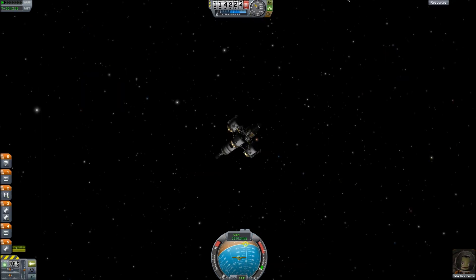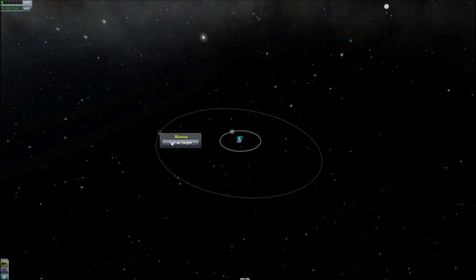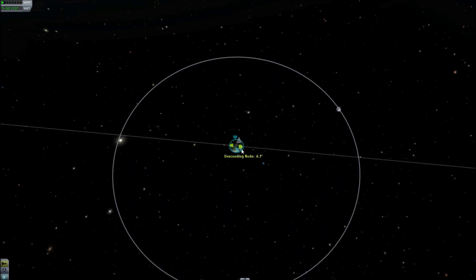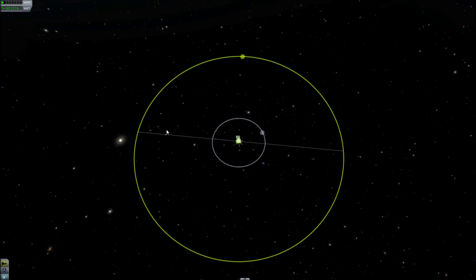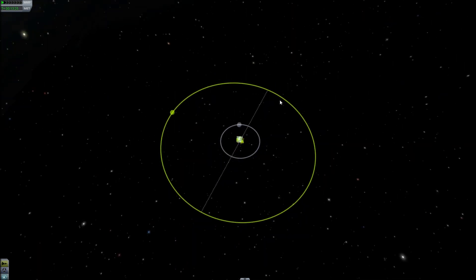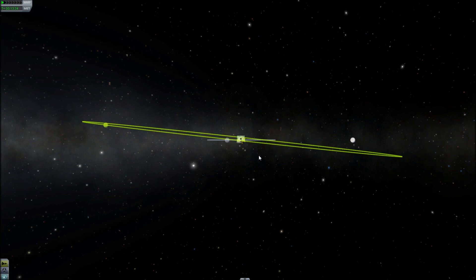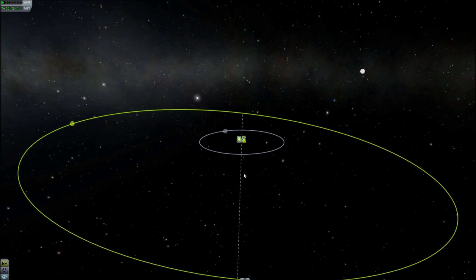We have reset the ship and are ready to do our Minmus mission. Let's look at Minmus — first thing we need to do is set it as our target. Now I look and I think the place I want to burn is probably around this area. However, I want to show you something: this line here is the ascending and descending node. The reason this is important on this mission is because we have an orbital plane issue — you see how they crisscross. This one goes this way and ours goes flat. We can only intercept where the planes intersect without changing our orbital plane.